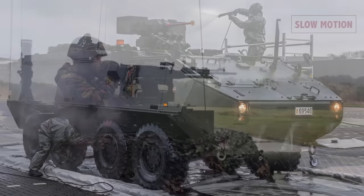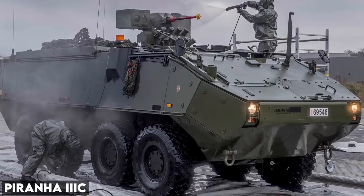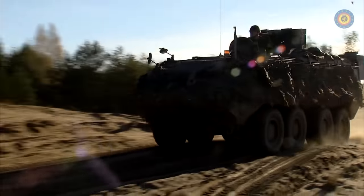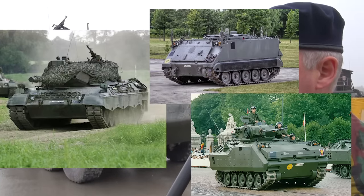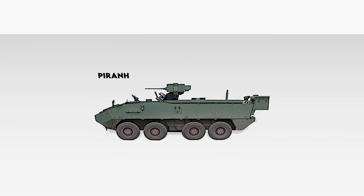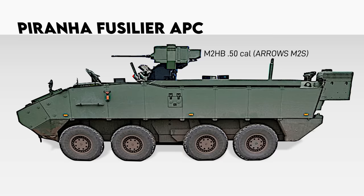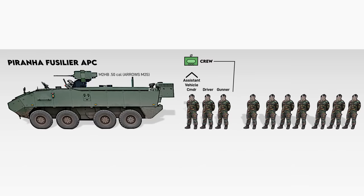At the basic level of Belgium's heavier infantry is the Piranha 3C Armored Personnel Carrier. This is part of a wheeled 8x8 family that Belgium introduced in 2008 to replace the Leopard 1, M113, and AIFV. The Belgians call the troop-carrying variant the Piranha Fusilier, armed with an M2HB .50 caliber heavy MG on an Arrow's remote weapon system. It's crewed by the assistant vehicle commander, driver, and weapon system operator. The dismounted section consists of seven soldiers.